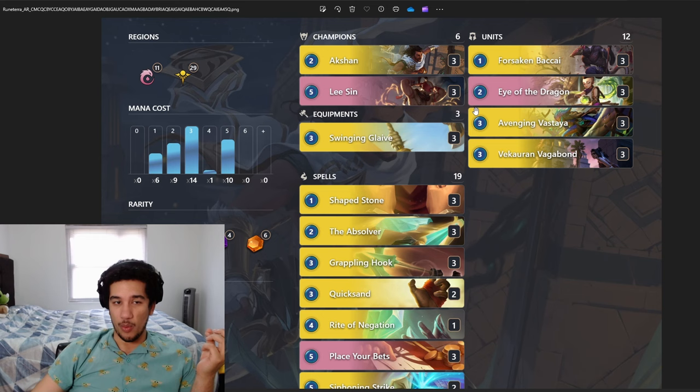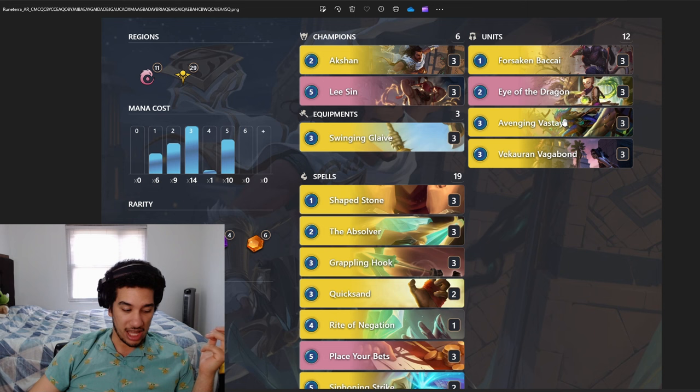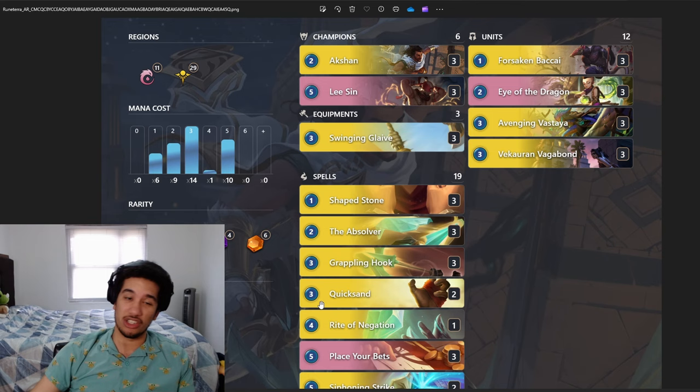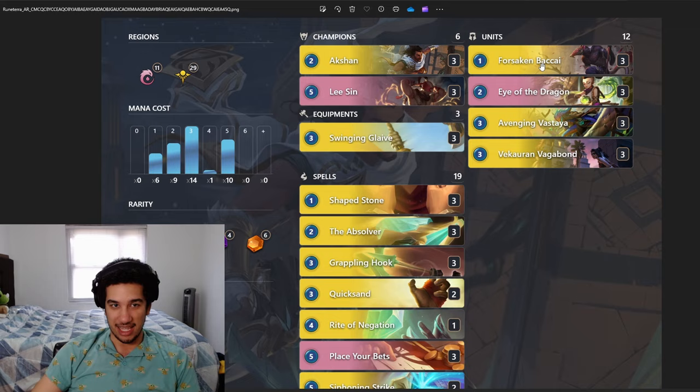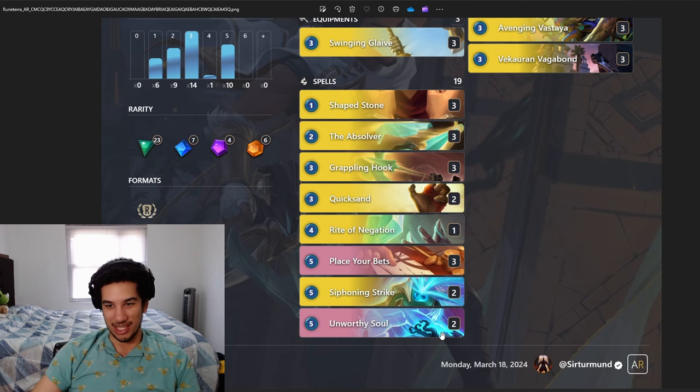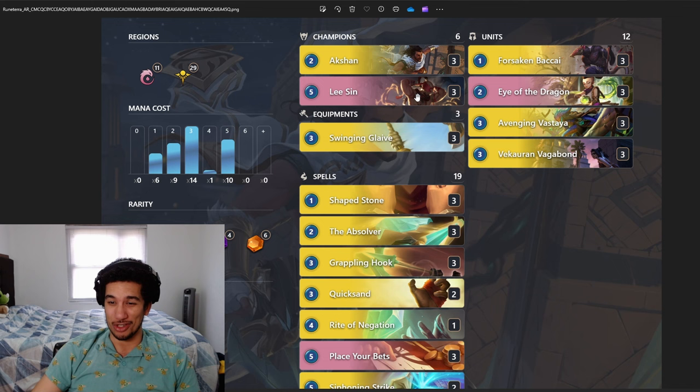Those zero mana spells allow you to advance your Action landmark by so much. They also let you slowly level up your Lee Sin. And then once you're ready, you're going to have that Absolver ready to go — you're going to have that Rider Negation or that Avenging Vastaya to protect your units. And just push a ton of damage into the opponent, potentially just OTKing them in a single turn. We also play Eye of the Dragon to help keep us alive in the early game. Otherwise it's just spells trying to level up Lee Sin and get value with Siphoning Strike if we can.